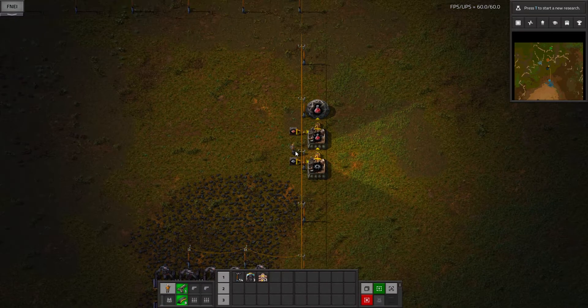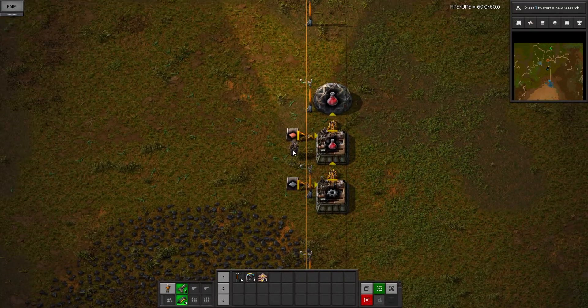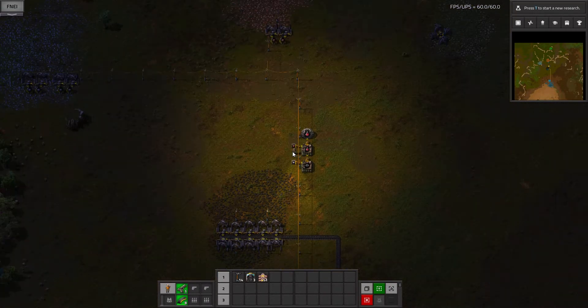Hello, Fenton here. This is Factorio Overexplained, Episode 4.